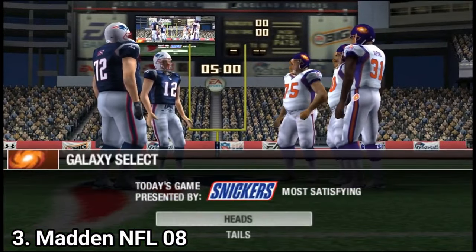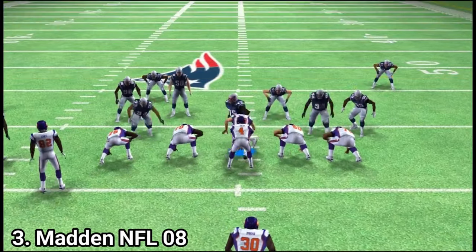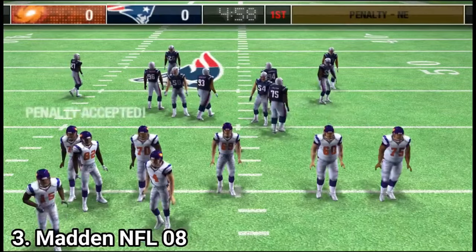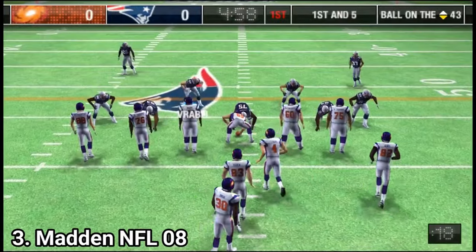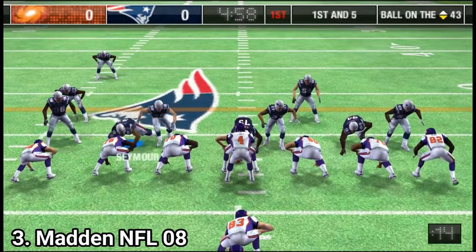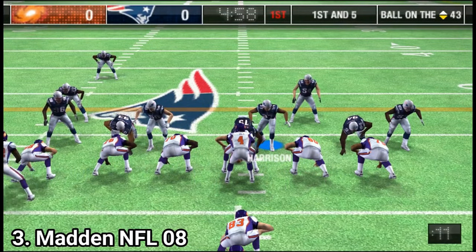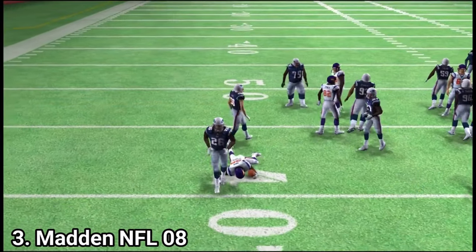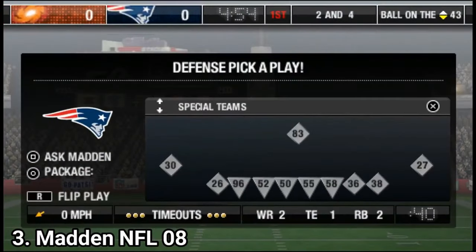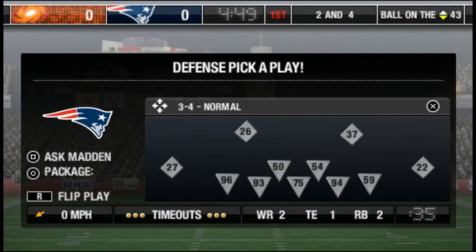Madden NFL 2008 has a new mode, the Superstar Challenge, where you replay scenarios from last year's season. In the rest you get the same game modes as before, except for the end-to-end minigame which appeared for the first time in Madden NFL 2007. You also get the weapon system, but here it almost doesn't change anything. On bigger consoles like the PS3 you really feel the difference in playstyles, but on the PSP the weapon system doesn't do much — players behave like in older games that didn't have the weapon system.